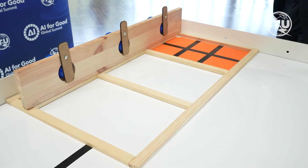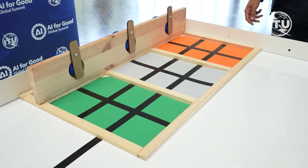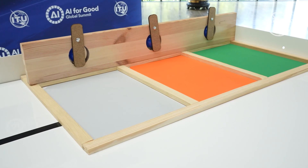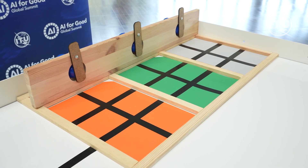Before each match, the referee marks two of the three colored plots — orange, gray, or green — as active, leaving one inactive. This applies to both junior and senior categories and is mirrored on both halves of the board.